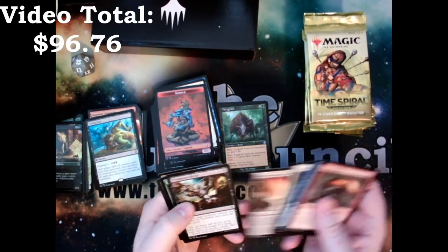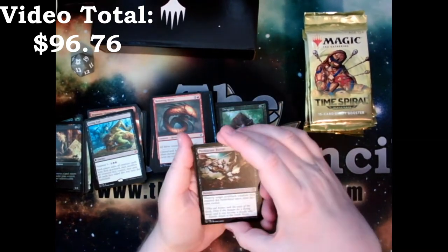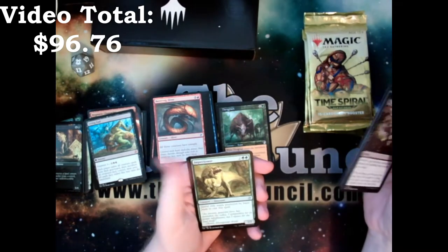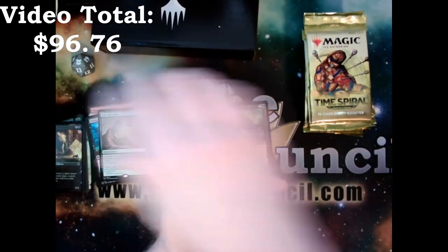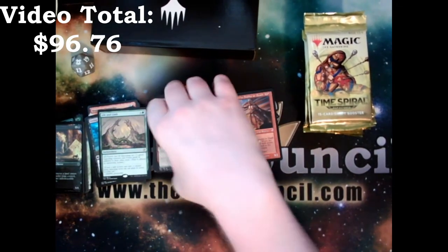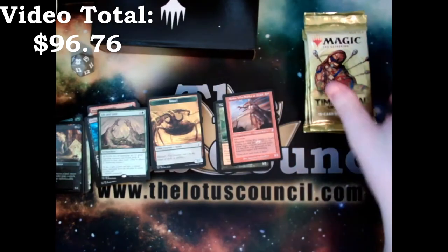Let's go through these. Terramorphic Expanse — always fun. We got Premature Burial, a Might Sliver, Imperiosaur, and Life and Limb — not the spiciest. We got an Alexi, Who Smiles at Death, and an Insect Token. Really love that card — really great card, so much fun, and good story to it too.